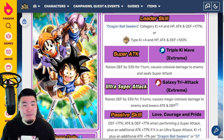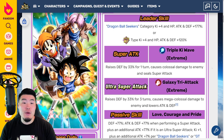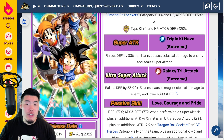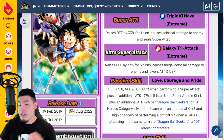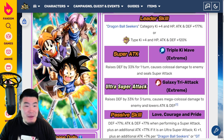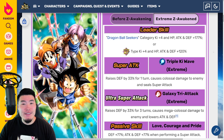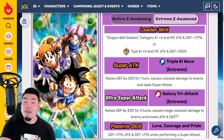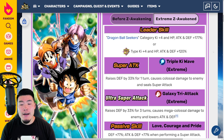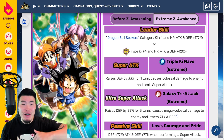Maybe once the data download comes out and we get some showcases, or once I've thought about it more, I'll feel differently. But right now it just kind of feels like it's a half measure, and they could have given them more defense. It's a decent Xtreme Z Awakening, but I'm not super disappointed — I just had slightly higher hopes. Compared to the LR Rose and Zamasu Xtreme Z Awakening, this is a far cry from that. Rose and Zamasu are way higher as far as the upgrade goes.